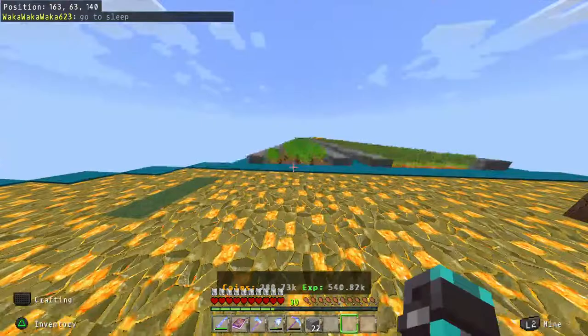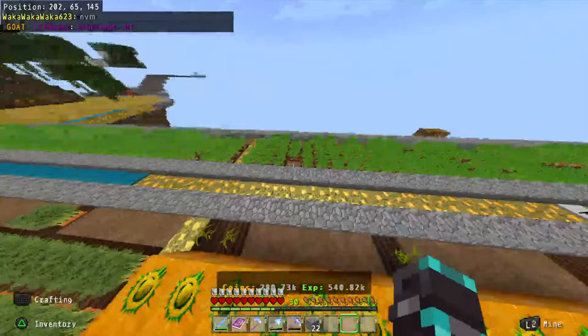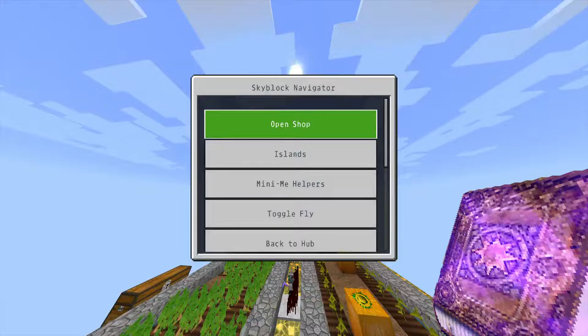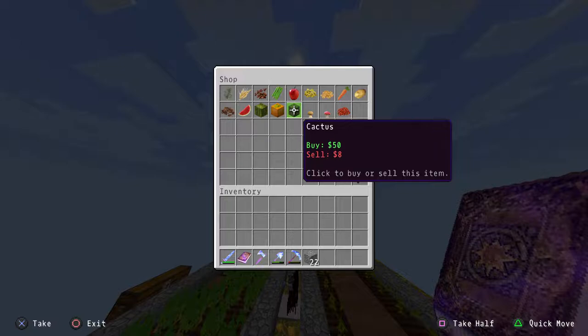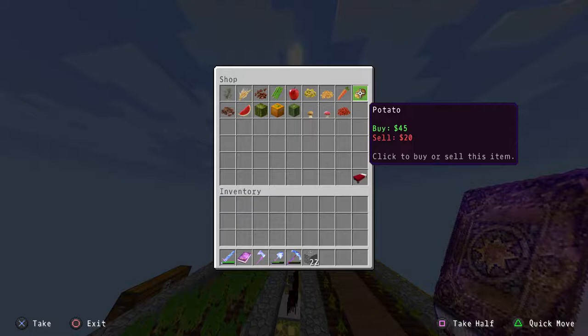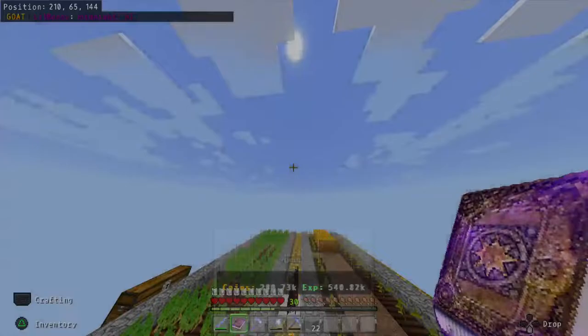Someone told me to do a cactus farm — no. If you can utilize a potato or carrot farm, do that instead. Here's why: in the shop under Farm, cactus only sells for 8 coins each, but potatoes sell for 20. Cactus: 8. Potatoes: 20. Do a potato farm — harvest and replant.